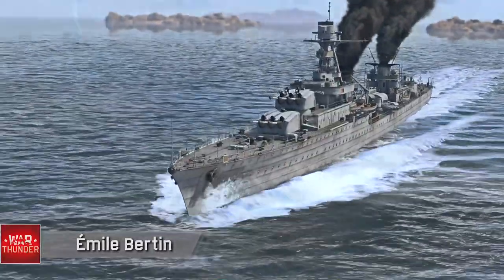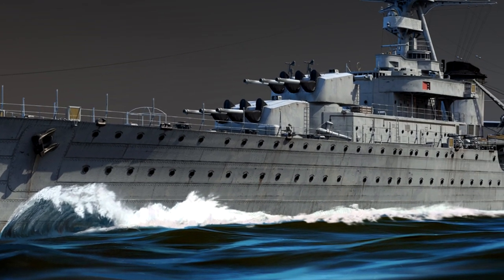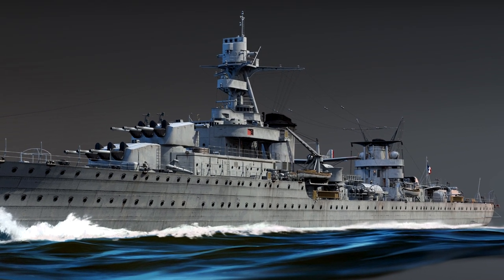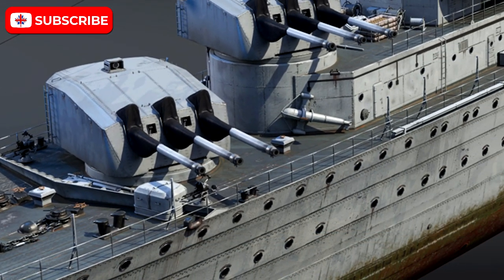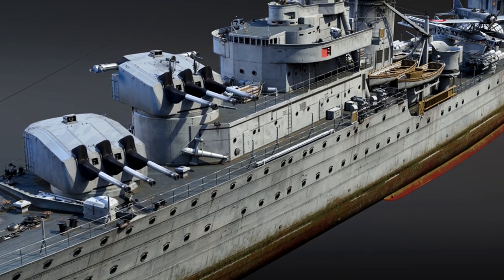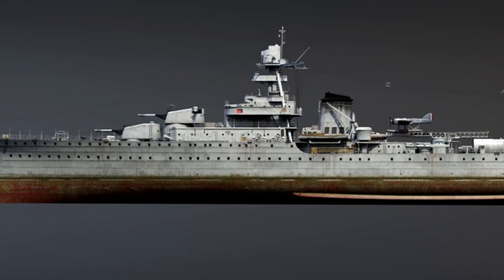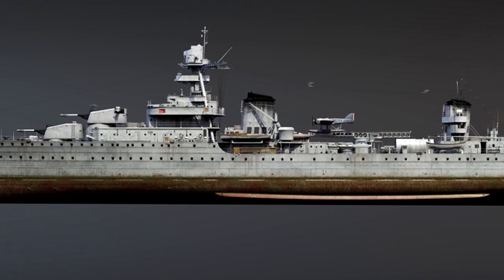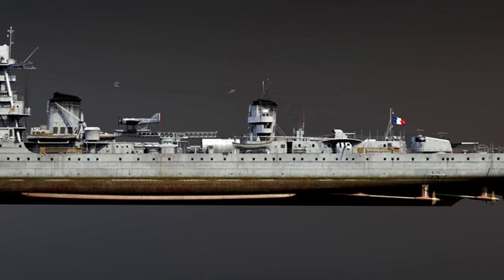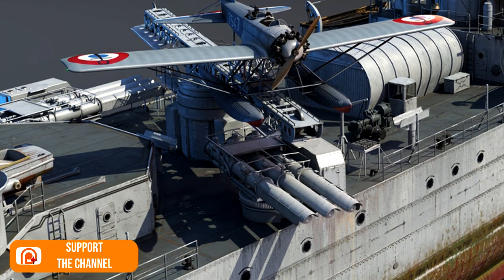Let's get into the history of this vehicle. The Emile Bataan light cruiser was originally designed as an improved version of the Pluton class mine layer, with improved firepower from 152mm guns and a displacement of no more than 5,500 tons. It was a high speed and cheap ship for laying mines in the enemy control zone. However, due to the weak protection, she was never used in this way. The ship was launched in 1933, and in the pre-war period she made representative cruises and participated in exercises in the Atlantic Ocean.